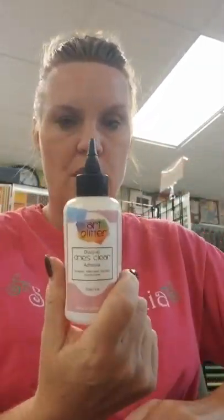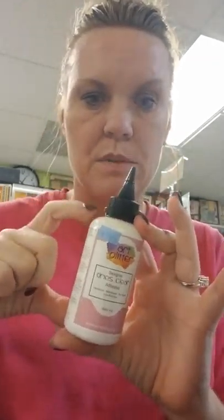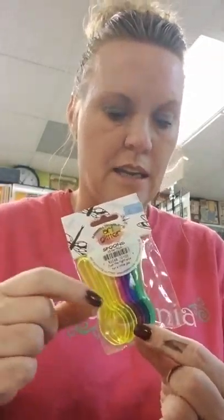Art Glitter Glue — this does not ship in the winter, so I did get another shipment in. I've got four-ounce bottles and also some eight-ounce bottles, so check into that. Memento Tuxedo Black — we got that back in. Memento is Copic friendly, so the markers and ink pads — you don't have to worry about it blending with your Copics. We also got these cute little spoons from the same company that makes the art glitter glue — super cute to use with your embossing powders to scoop and dump onto your cards.